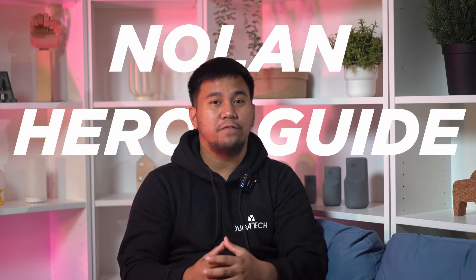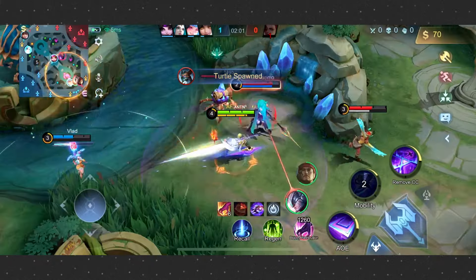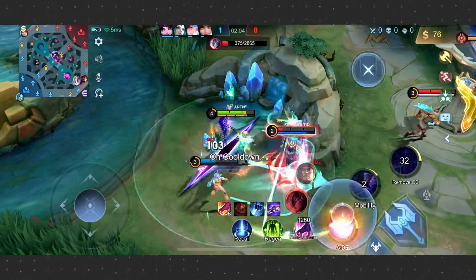Meet Nolan, the Cosmic Wayfinder. As an assassin, Nolan brings intense abilities with quick cooldowns, perfect for taking down fragile foes and messing with tough tanky opponents.